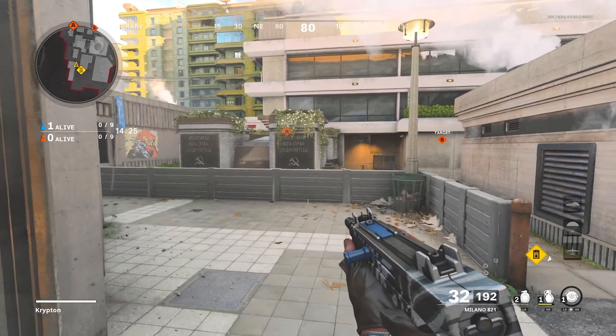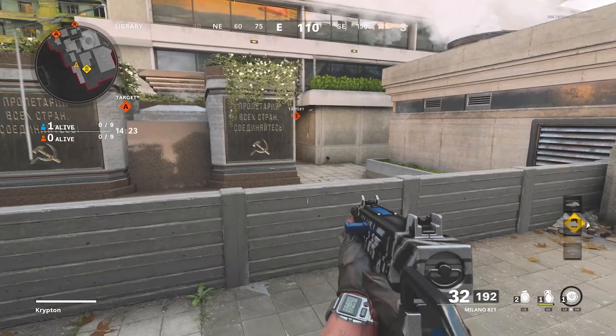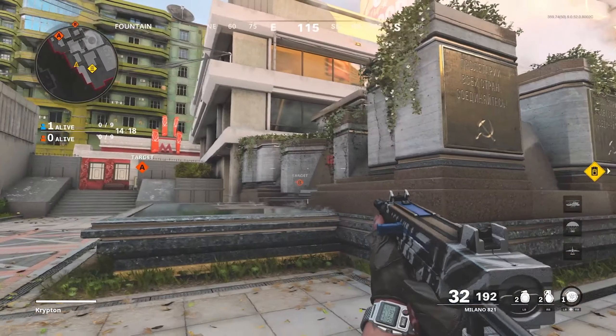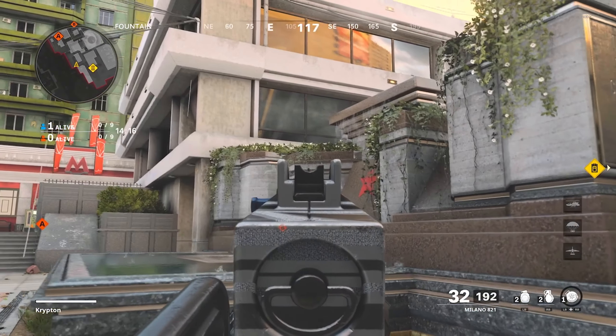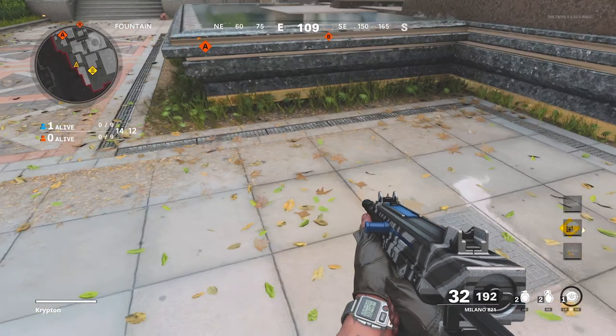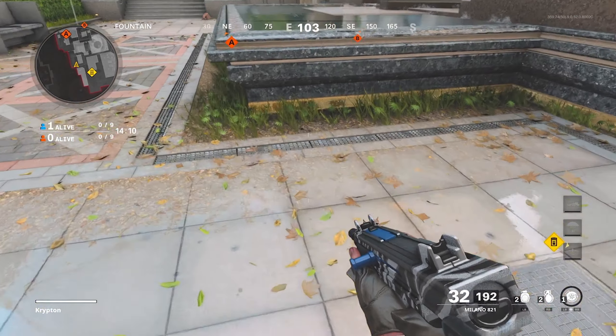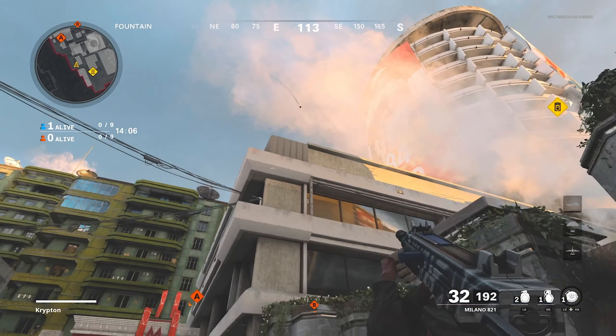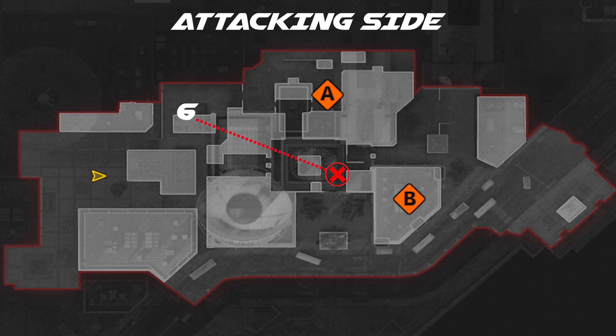For the sixth and final spot on the attacking side — this is mainly useful when your teammate calls out someone trying to rush mid, or they rush mid often on search and destroy. It's also useful in domination because people love to rush mid to try and get the B flag. You're going to want to come down to this tile right here, aim up and throw your nade just over this building. It's going to go through the glass and kill anybody going down the stairs trying to hit B on mud, or in search and destroy trying to rush your spawn.